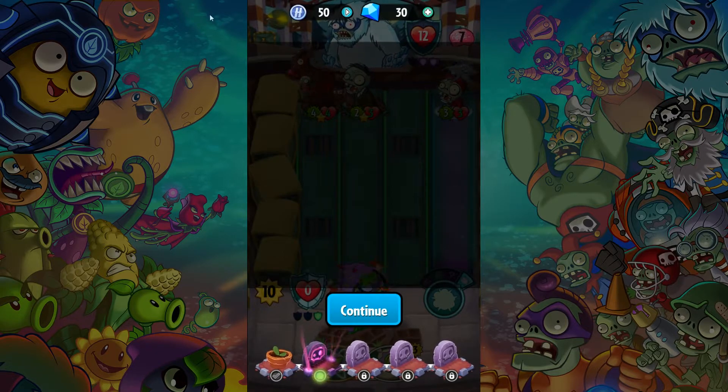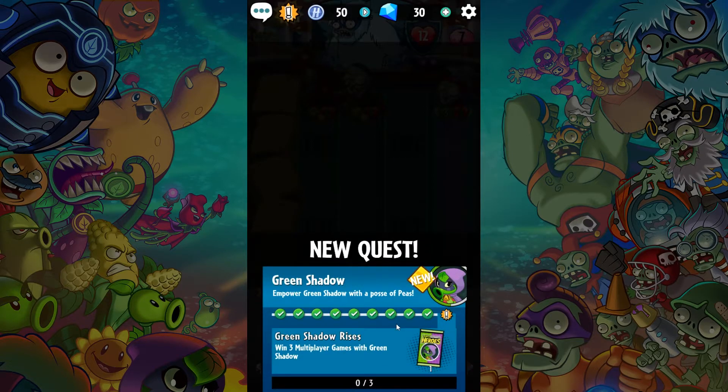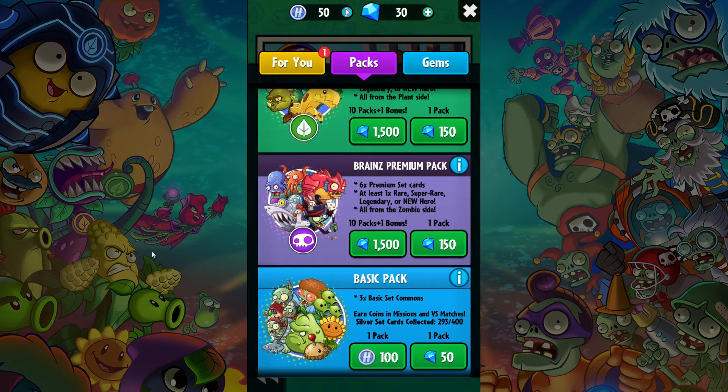Games like these just piss me off so much. But we got the quest done at least — win 3 multiplayer games with Green Shadow and we'll get to that eventually. I think that's it — we can't buy any new sticker packs. You know what guys, I'm just gonna call it. We got the quest done.